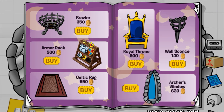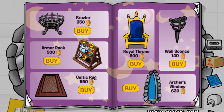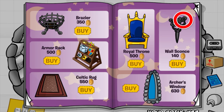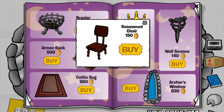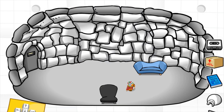The first cheat on this page is located on this crown right here. Once clicked, you receive the Royal Throne for 750 coins. The next cheat is located on this Royal Throne, and you will receive the Regal Chair for 500 coins. The next cheat is located on this Wall Sconce — you'll get the Rosewood Dining Table for 700 coins. And the final cheat in this catalog is located on this Archer's Window — you will receive the Rosewood Chair. Really awesome furniture items, and that was it for all the secrets in this catalog.